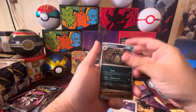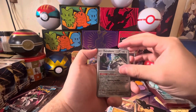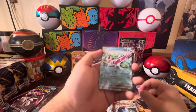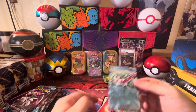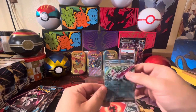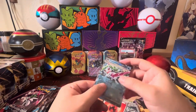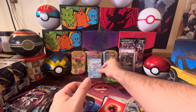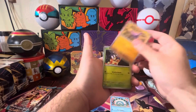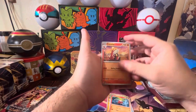Chantl, Garbodor reverse, Onix reverse, Ferrothorn — and we got the Serene EX. I actually pulled this one at one of the pre-releases, so we got this extra copy. Into the sleeve. Next: Wiglett, Gligar, Blipbug, Fuecoco, Crocalor.